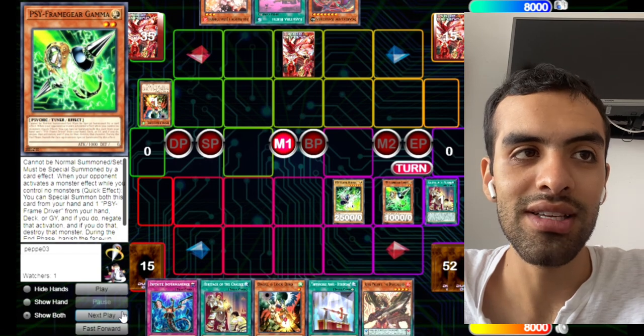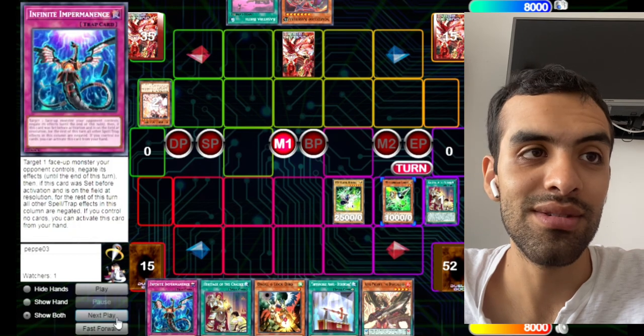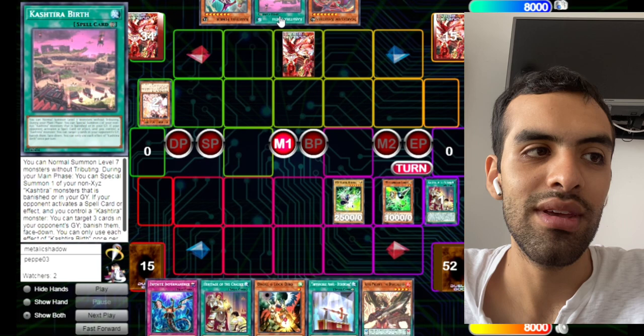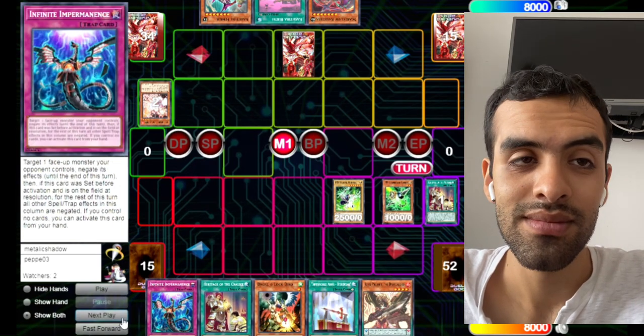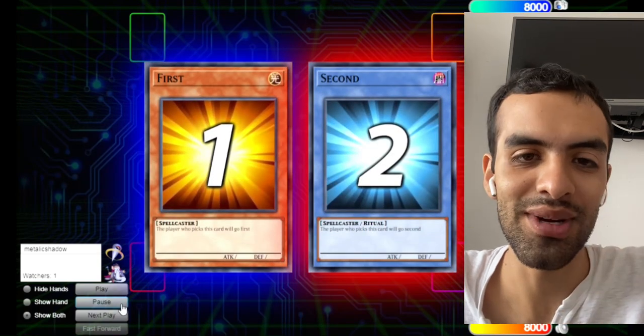That's why we get to summon the Gamma Driver, but eventually he decided to answer with Ash. He doesn't have anything and he knows I have Gamma. So next turn, let's say he top decks — I would just Gamma that. We still have this, so we are for sure winning. He knows that and arrow scoops. That's another good showcase of the deck.